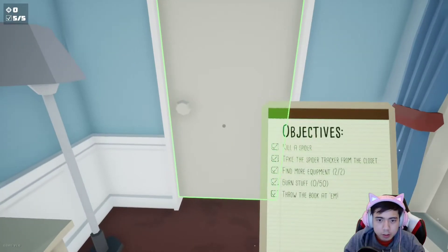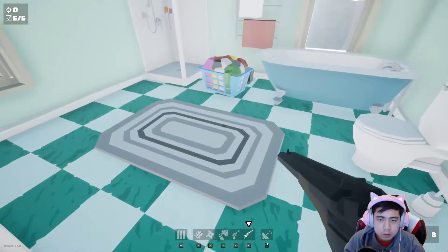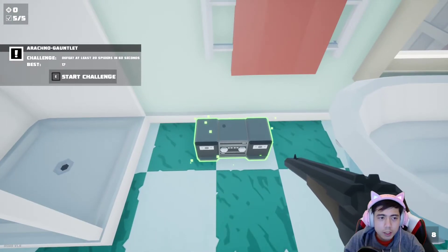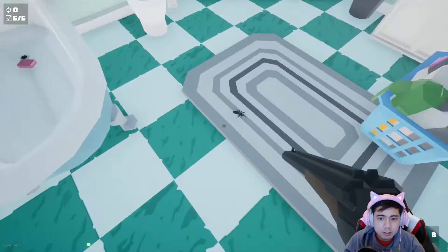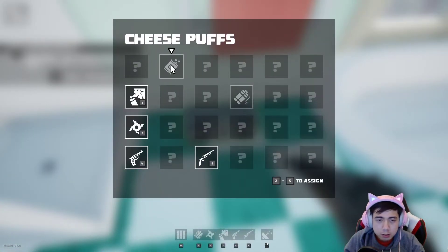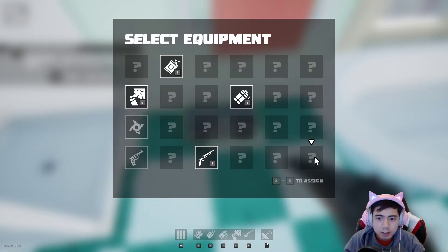We're back in this with all the objectives completed, which means I can now do this. That's 17 — gross. So with this, let's set up a trap. Let me do this, let me do that, let me do that, and we'll leave the shotgun.